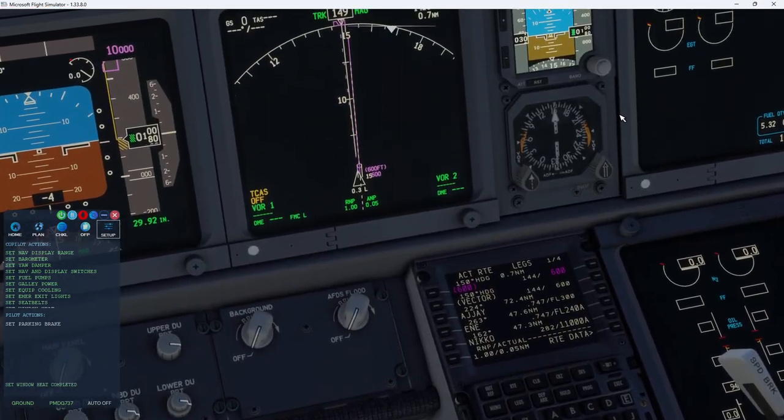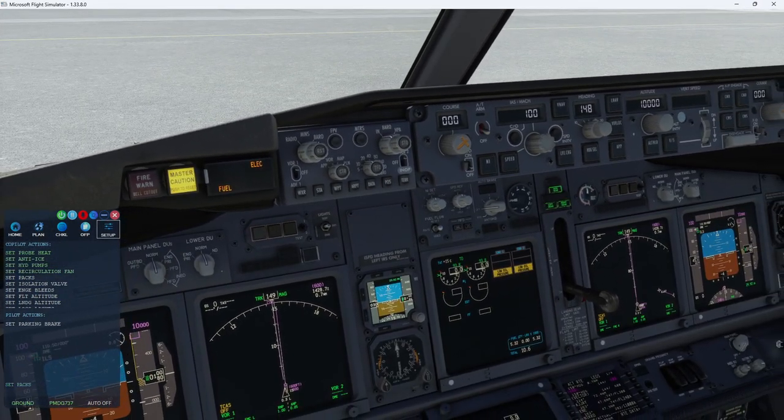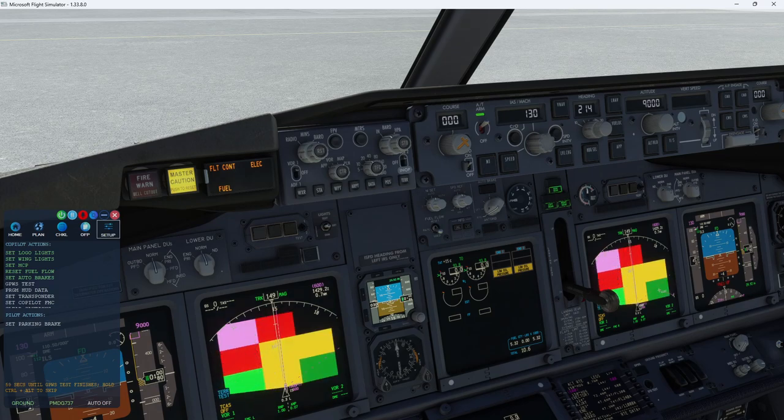Seatbelts are going on, engine NDIS. Things are going fast now because he's just checking — they're already set. The MCP has several different options. If you only want the pilot to set the altitude and his flight director, you can do that by setting a value of three. Again, all explained within the editor. Just performing the GPWS test now.